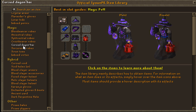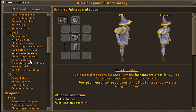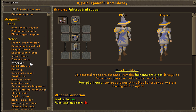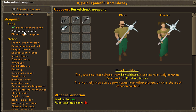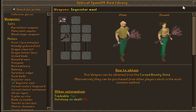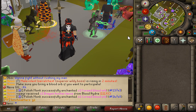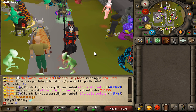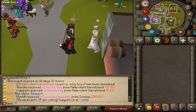The same interface works for PvM as well, covering all the different versions of range sets, mage sets, melee sets, hybrid sets, and more. You'll also be able to find all of the weapons, including the best-in-slot ones followed by all other weapons. It's one of the coolest interfaces I've ever seen on any RSPS.